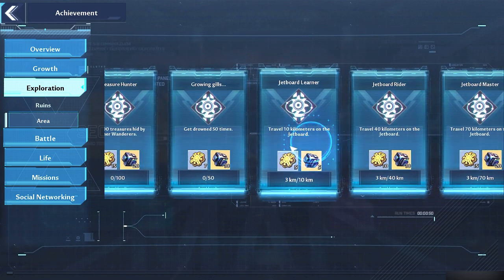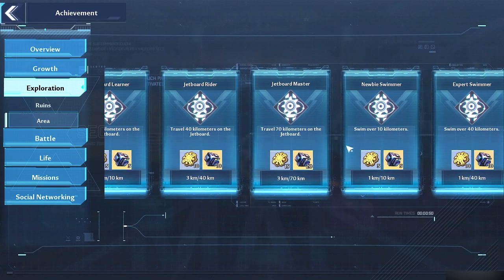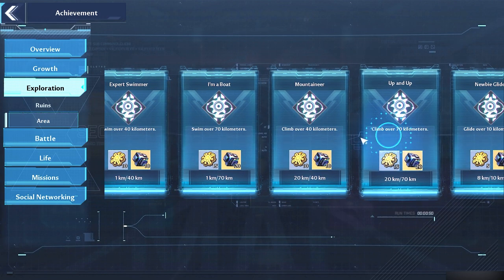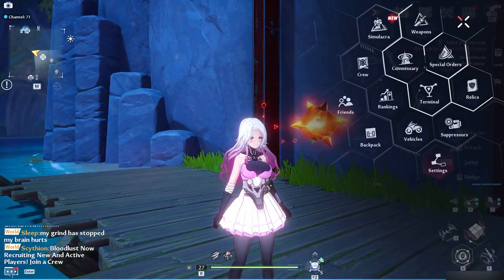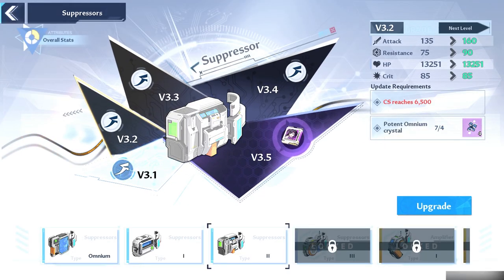Like some is travel with your jet board all the way up to 70 kilometers. And what today we're doing is we're going to climb 70 kilometers. Now I already got 20 done. And how you do that is you want to make sure that you got your suppressor at level three, B3. If not, you can't do this.